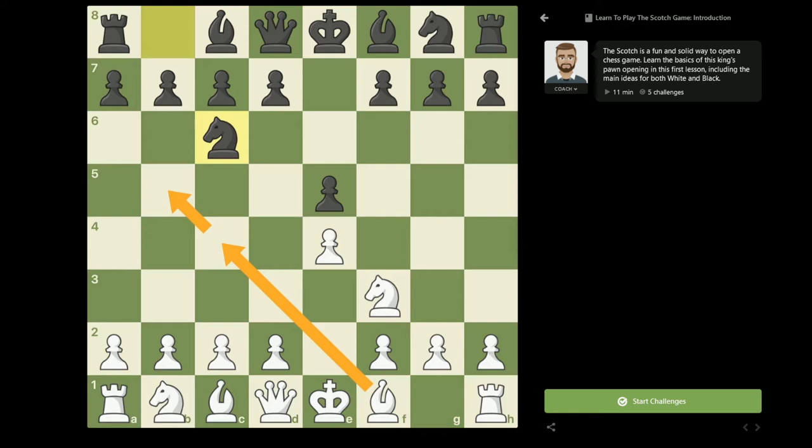These two opening systems have something in common. White's first task is to finish the development of the bishop, then following with moves like castles short, then c3, then maybe rook e1, then d4 — postponing the attack on the center for the most suitable moment. But the Scotch game, starting with the move d4, has a completely different approach. By attacking immediately in the center, undermining the central pawn on e5.